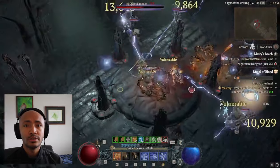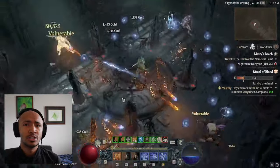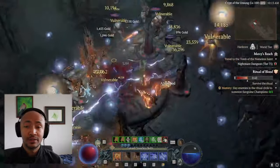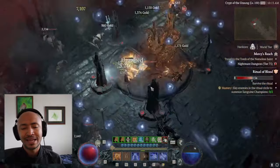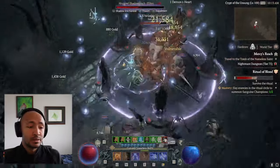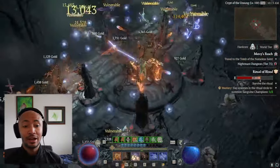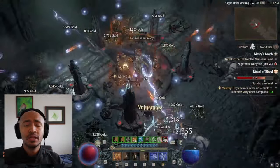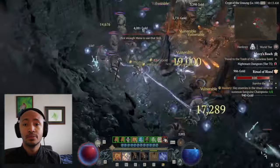With the buff to lightning spear, it makes everything vulnerable, which was generally the biggest problem for sorks of any kind — especially conjuration sorks without vampiric powers. Now everything's vulnerable all the time, and lightning spear is stunning everything all the time. It's probably the best utility skill the build gets access to. Generally save unstable currents for big fights with six or more elites or for bosses you want to deal with quickly.